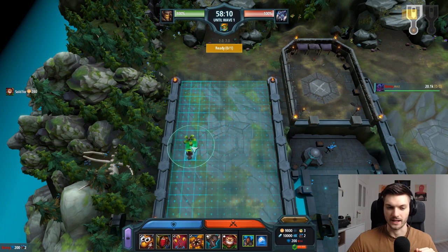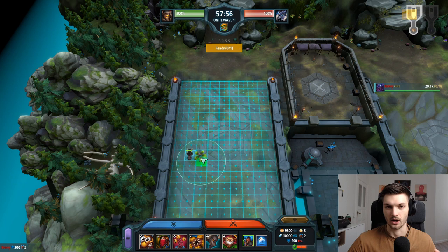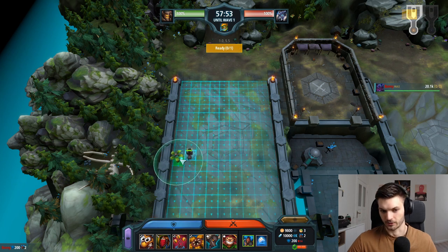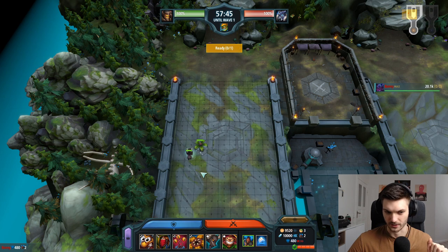You're not positioning your banana bunk to tank the main wave anymore, but you will position it to tank the split wave. For this, you can place it either on this side or on this side — like one of those two spots if you split on the right. And obviously on those spots if you have your main and your strong side on the right. So for our example, we're just going to position it here.